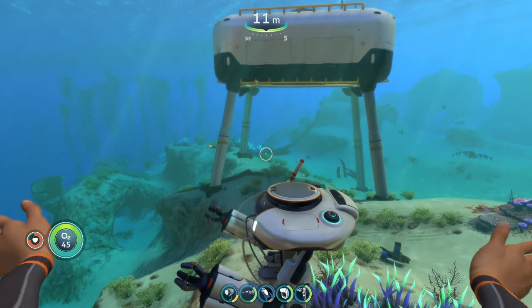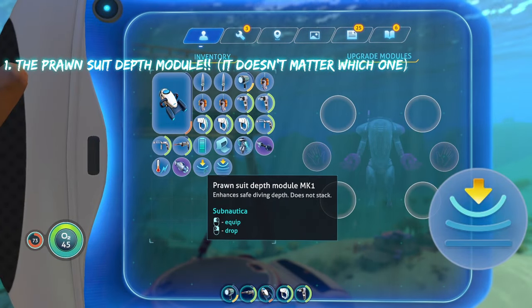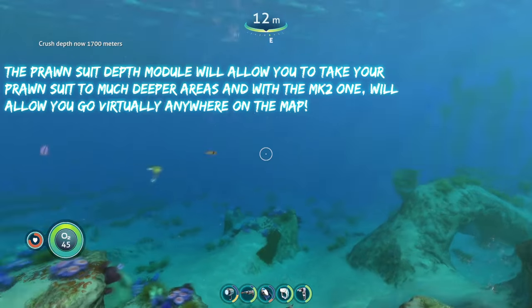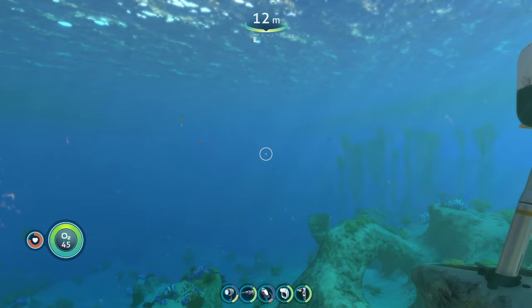The first upgrade you're going to want for your Prawn Suit, just like in my Seamoth video, is the Depth Module — whether it's Mark 1 or Mark 2. There are only two for the Prawn Suit. You're going to want to make sure you have that, because with the Mark 2 Depth Module you can go anywhere on the map, aside from the Void.